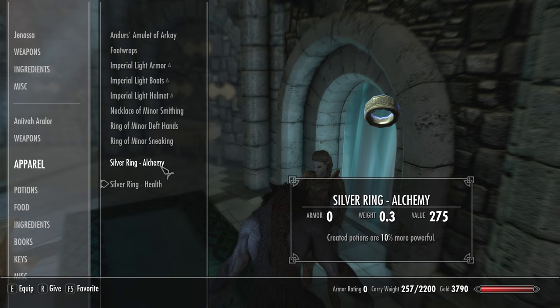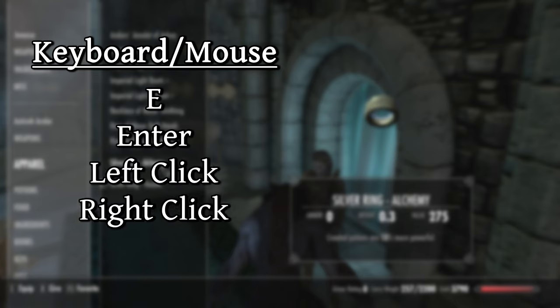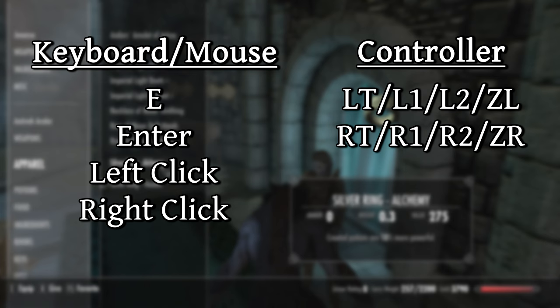You can keep trying to equip the Alchemy ring, and it will repeatedly apply the enchantment to you. To equip it faster, you can use multiple buttons. On PC, E, Enter, Left, and Right Click will all activate the ring, so you can use all of them to activate it 4 times as fast. On controller, you can use the left and right triggers in addition to the use button to triple your speed.